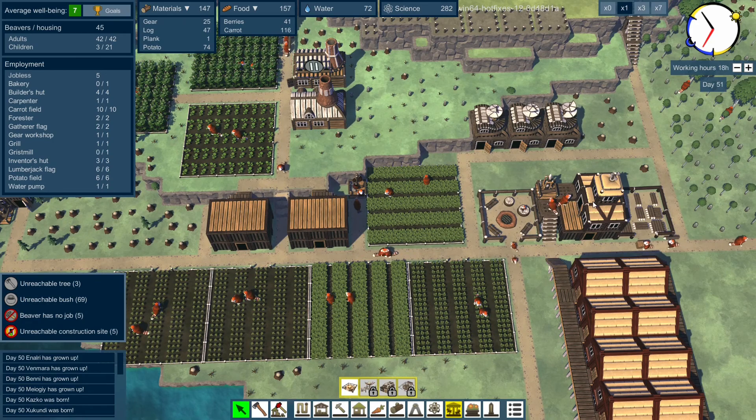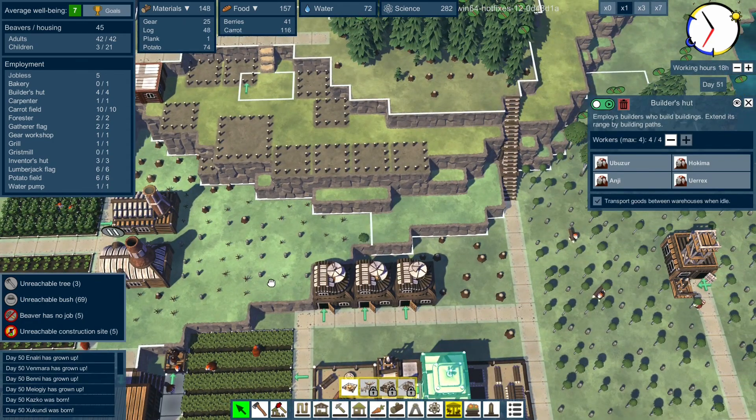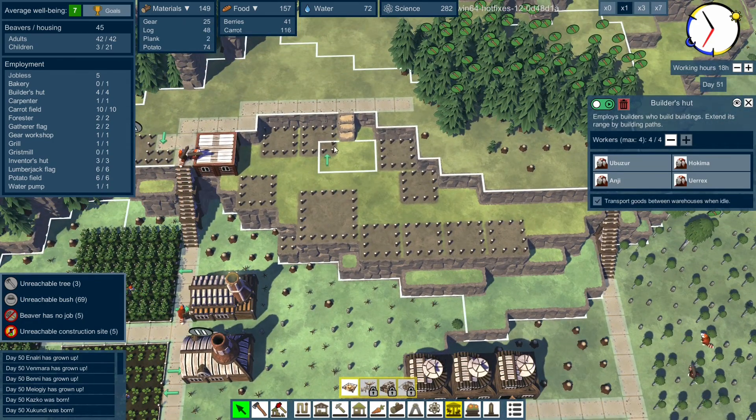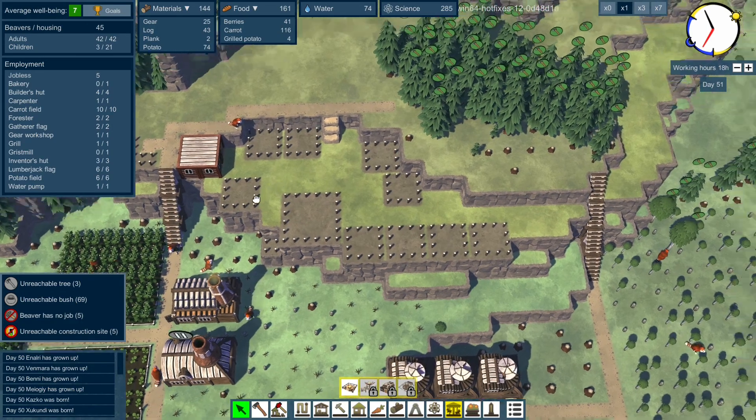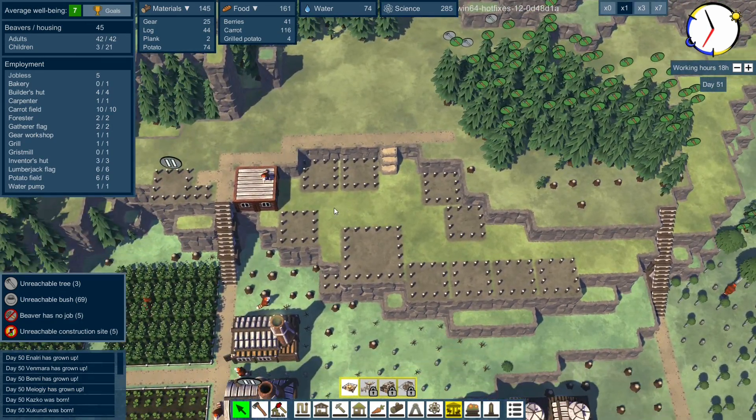But it is too far away from the builder's hut - can't get to this area here. So we can get to there, and that's about it really. They can walk on the roof, that's fine. And they're going to build a couple of houses here, which again is absolutely fine but not ideal.